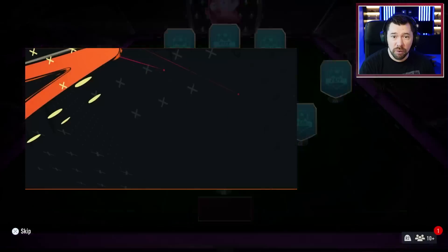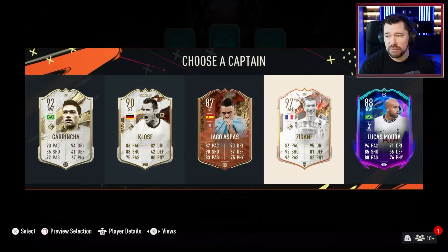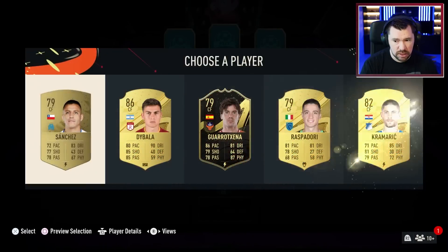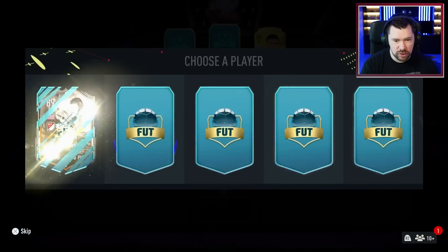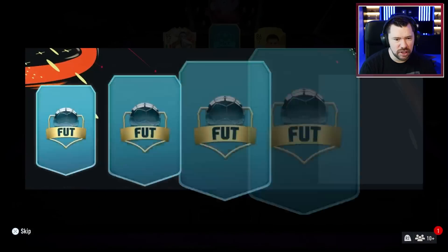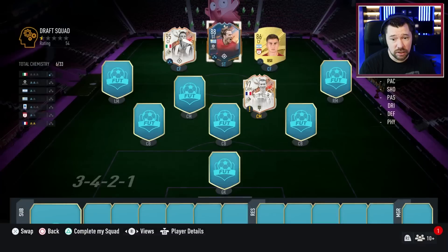Attempt number two — this time we've got the three-four-two-one. Let's see what we can do with this. We are going to start with 97 Zinedine Zidane, which is amazing. Mbappé next up — come on, give us another big boy! Oh yeah, it's on: 95 Del Piero accompanied by 88 Diego Forlan. This is a nice draft.